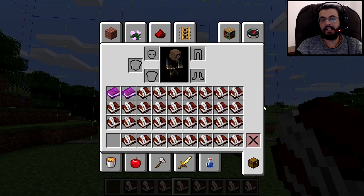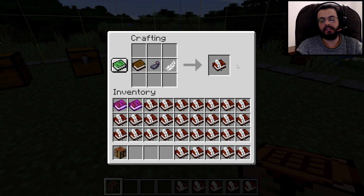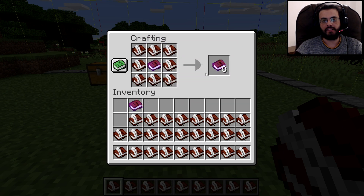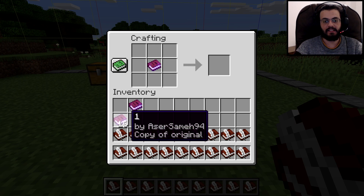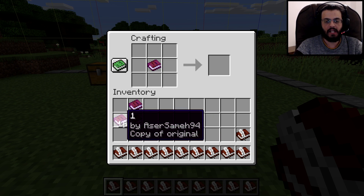You will need a ton of books and quills — that's the expensive part. Books and quills are crafted with a book, an ink sack, and a feather. You will need exactly 50 books and quills for this method. So 50 books, 50 ink sacks, and 50 feathers. In the crafting table, place book number one in the middle surrounded by books and quills to make eight copies. Repeat this three times to get 24 copies of book number one.